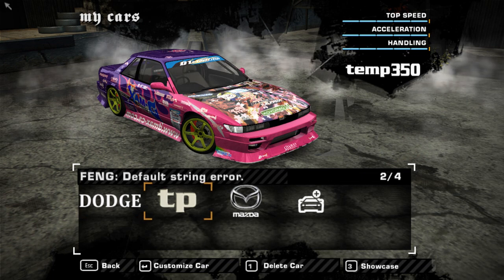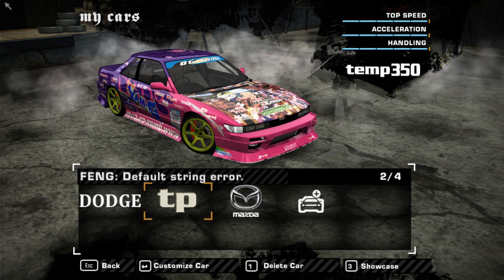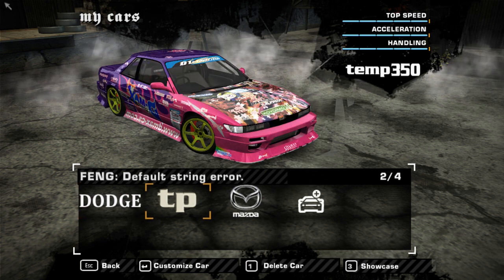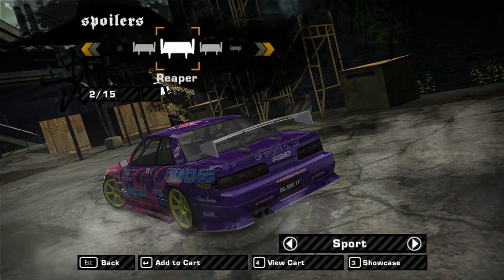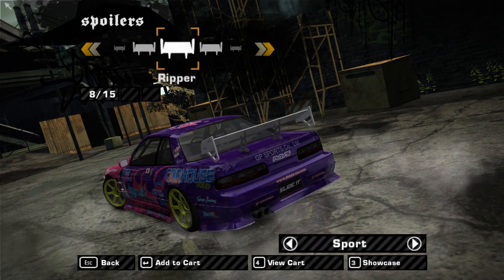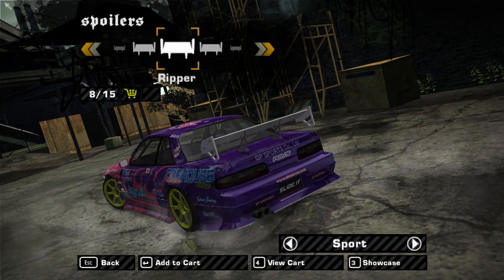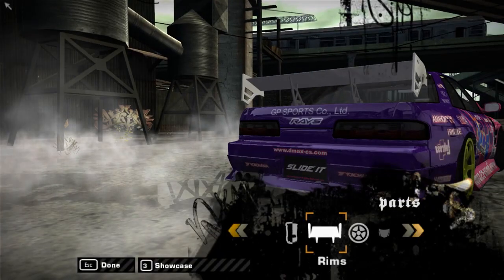Next up we have the Nissan Silvia S13 D-Max. We're having a little bit of a problem with it. This one has an installer — all it does is add the folders if you don't already have them, and it replaces the Mazda RX-8. The problem is it doesn't actually have a front-end or manufacturer's logo, which gives me the temp 350 FENG default string error. I've seen pictures and it's supposed to have an actual logo, but I have no idea how to get it to show up.